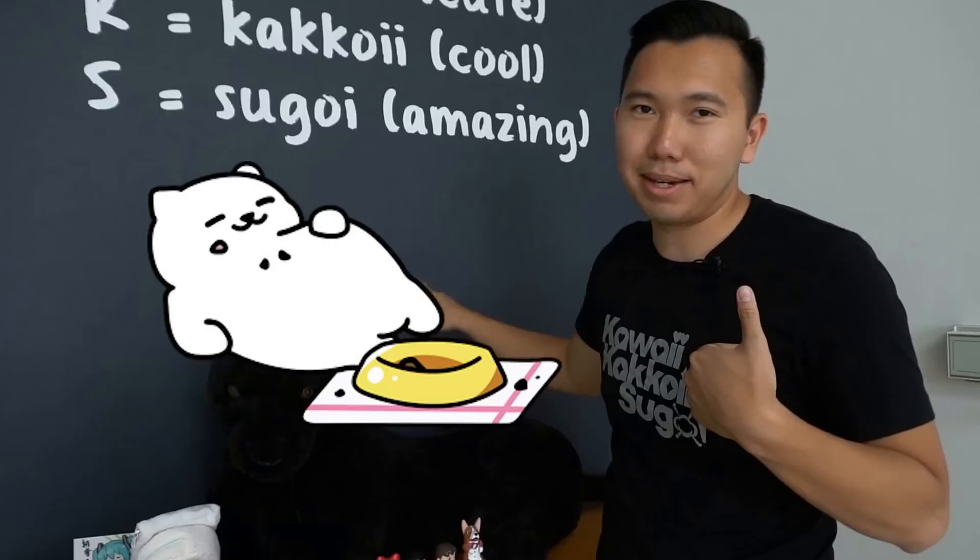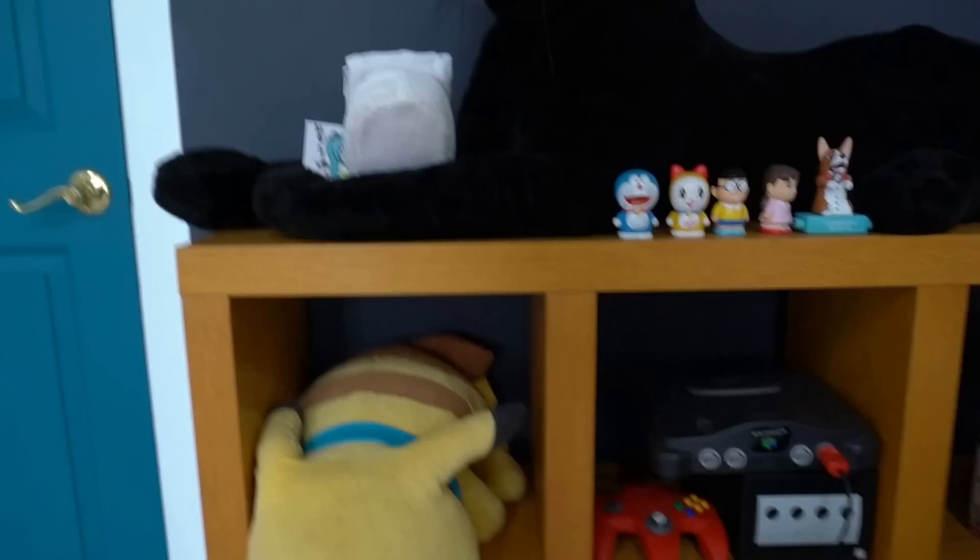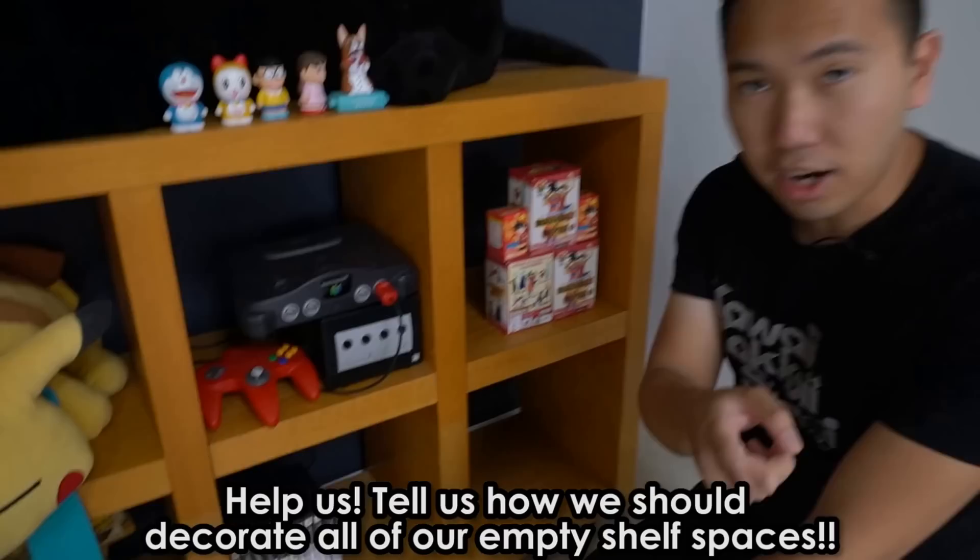Moving on to this sad little shelf right here — we've got the families from Doraemon. These probably won't sit here for too long either. None of this side is actually a permanent setup yet; we don't really know what to put here. So leave your suggestions in the comments — what do you think we should have in these empty spaces?